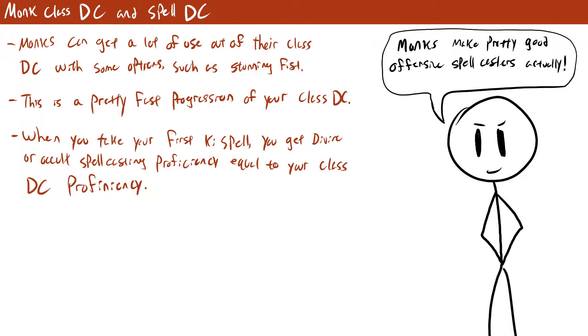Monks can also get access to focus spells called ki spells. Whenever you pick a ki spell you choose either divine or occult magic, and you become trained in the spell attack rolls and spell DC of that tradition. Your proficiency with that tradition is based on your class DC proficiency, so basically at level 9 you become an expert in that tradition and at level 17 you become a master. This is actually a pretty great rate, and if you grab a spellcasting archetype your proficiency with the spells from that archetype is going to be a bit faster than normal.